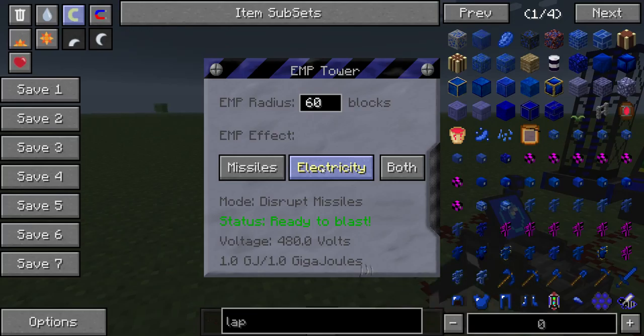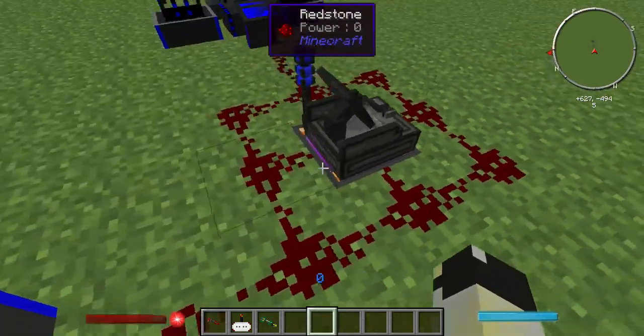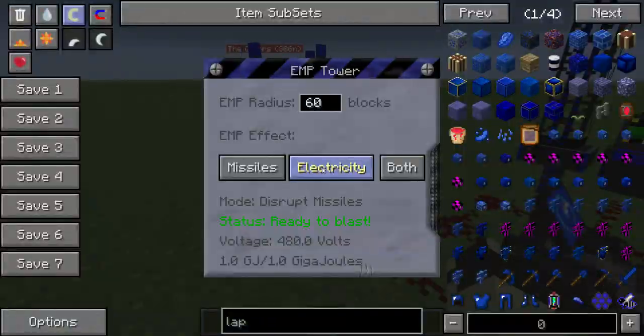The EMP tower hasn't changed at all. You have an EMP radius of a number of blocks. EMP effects missiles, electricity, or both. Set it to missiles first — unless you want it to turn off all electrics and your radar station, set it to missiles only. You'll see at the bottom it has voltage. I've got these on creative cell blocks but these can be through any power source.